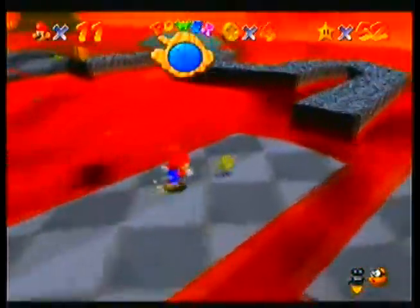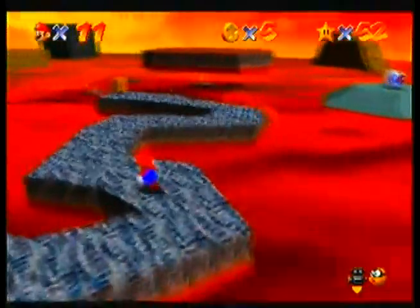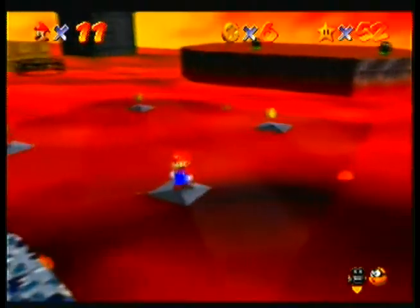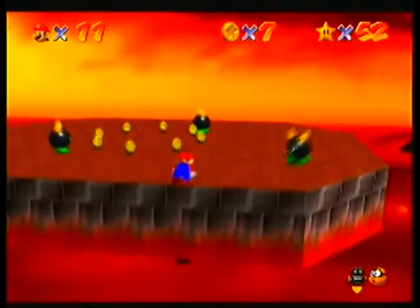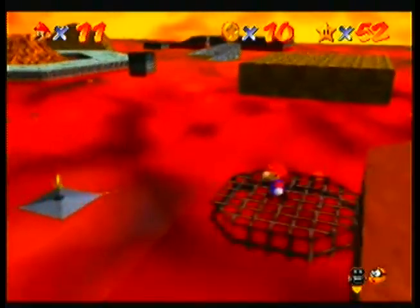Touching the lava does that. That bouncing block there, if you grab it, will force you to jump three times. And you're invincible while you jump. There are three bullies here, but they're not the ones we want.